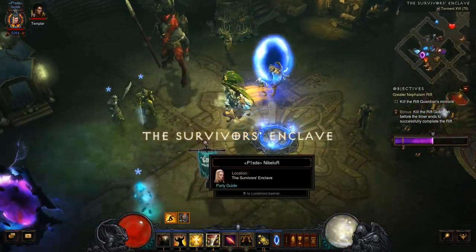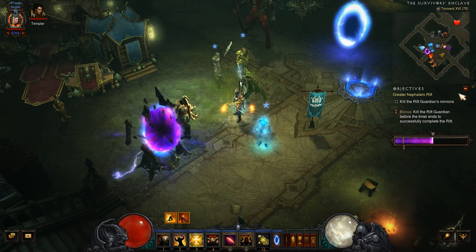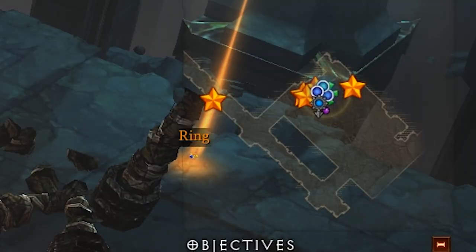The rift progress shown in town is only for Greater Rifts and sadly doesn't apply to Nephilim rifts. Once the rift boss is dead, the place of death will be shown there.